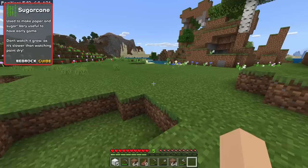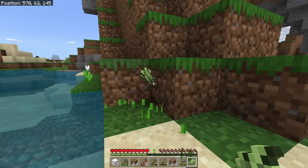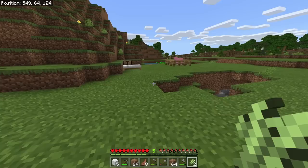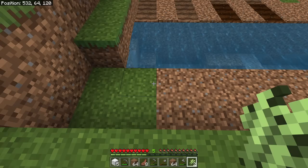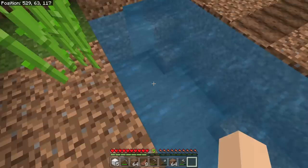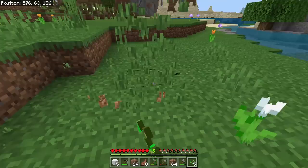Sugar cane is an excellent resource to have and to start planting early, because in the Bedrock edition of the game it grows probably three or four times slower than in Java edition. You're going to have to wait a while for it to grow, so it's good to plant it early. We'll need it to make paper and other things later. To plant sugar cane, it goes on any dirt or sand block and must be directly touching water - not diagonal, not above, it has to be touching.